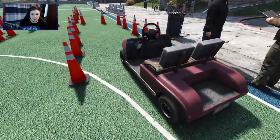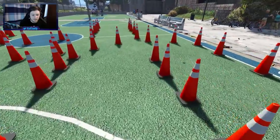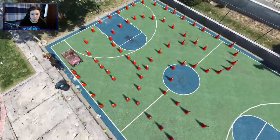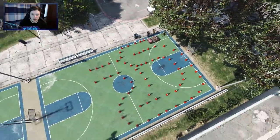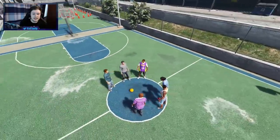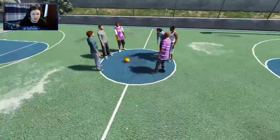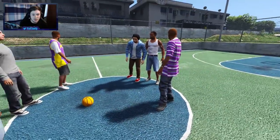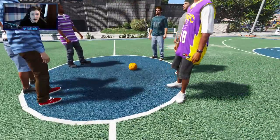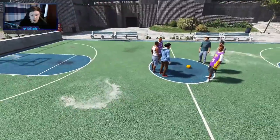It looks like there's some kind of course here for a golf buggy. If we zoom out, you can see it's like a little course going on - he has to go through the cones and make sure he passes. Over here, there's a 3-on-3 basketball game that's about to break out, which is pretty cool. I like it, that's a really nice touch - the game is just about to either begin or it's finished.